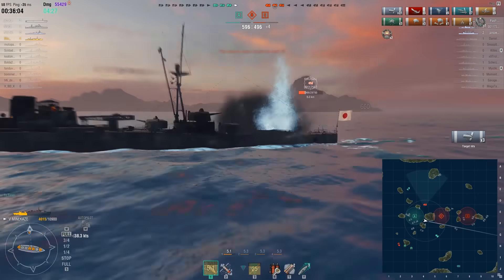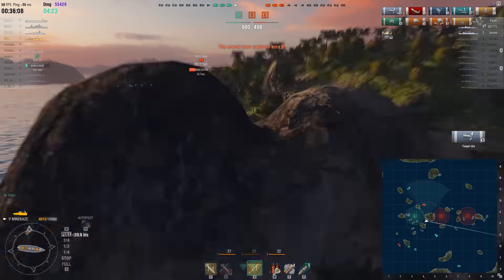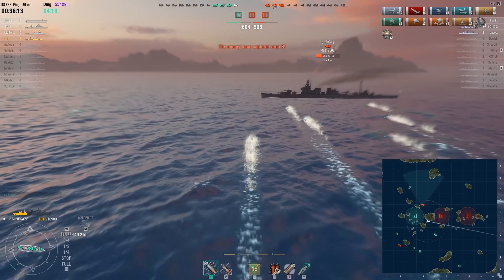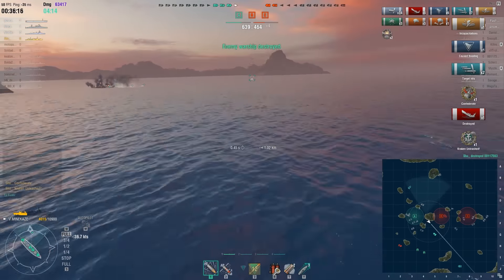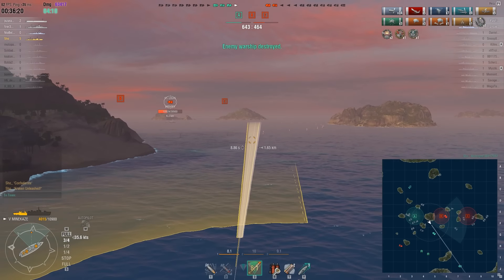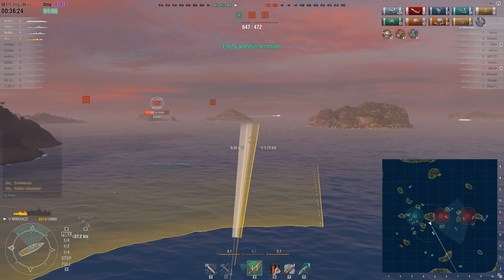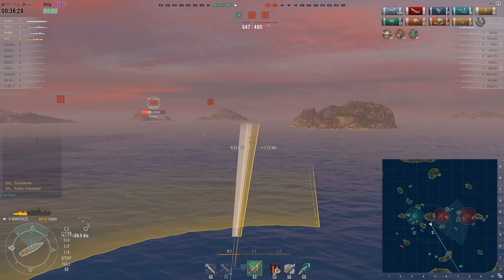Shaw torpedoes the Furutaka before heading out towards the B area, and some of these torpedoes are definitely going to hit — this Furutaka is history. It actually took two torpedoes, which is surprising, but he did get the Furutaka kill. Now it's against the St. Louis who is at around one-third HP.